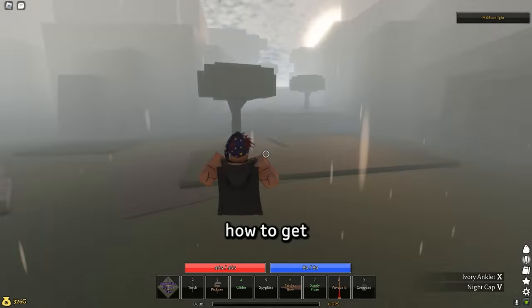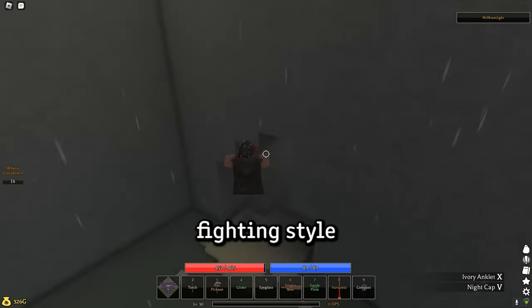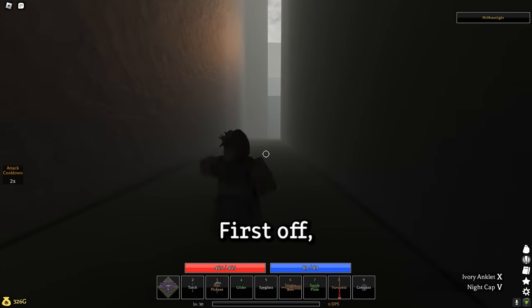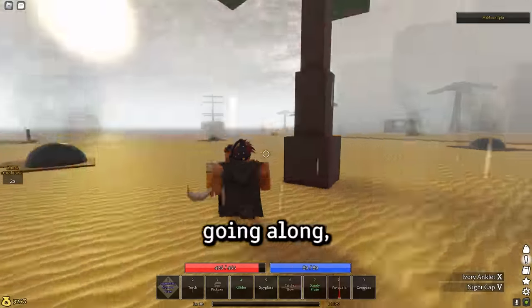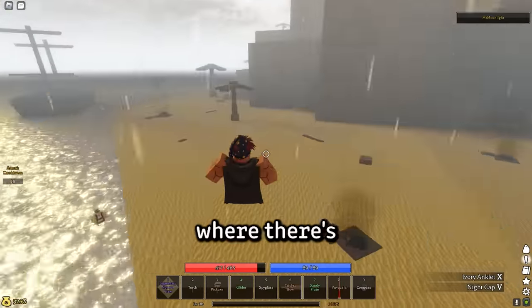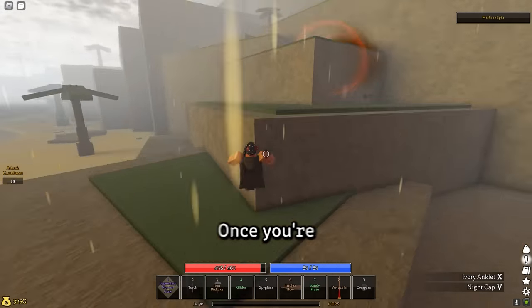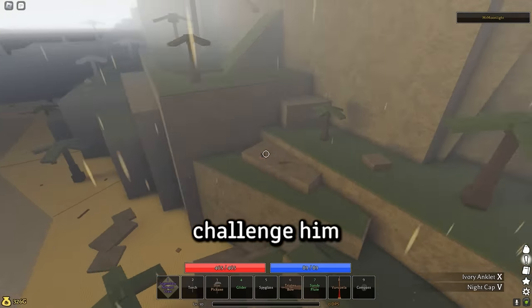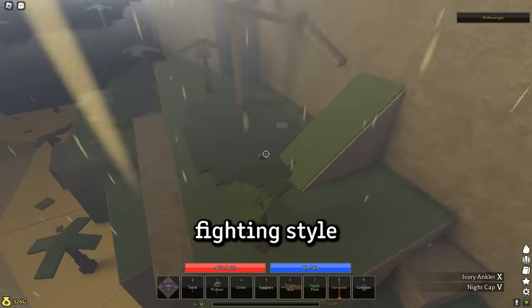Next up, I'm going to show you how to get the last fighting style, Kai Fist. This is probably the most viable fighting style there is. First off, you're going to want to follow me and reach the Pirate Bay. If you keep going along, you'll reach a cliffside where there's an opening in the wall, where King Kai is residing. Once you're there, you can challenge him to a fight, and if you beat him, you can learn his fighting style from him.